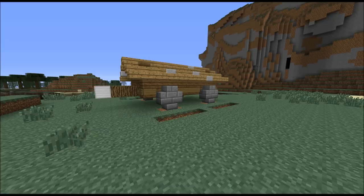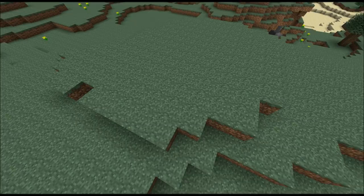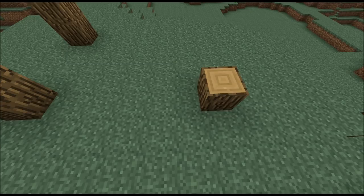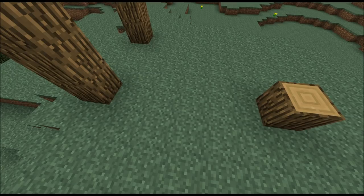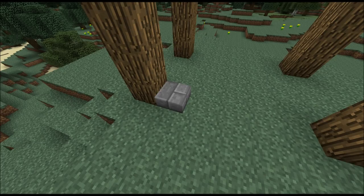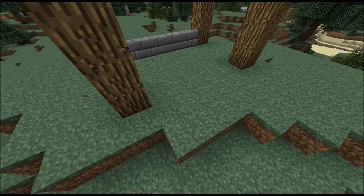Now for our last design — the trebuchet. What you want to do is make two three-block-high pillars with a distance of three between them. Then two more pillars here with a distance of five blocks. Then take stone brick stairs and make a little foundation here — five blocks here and three blocks here.